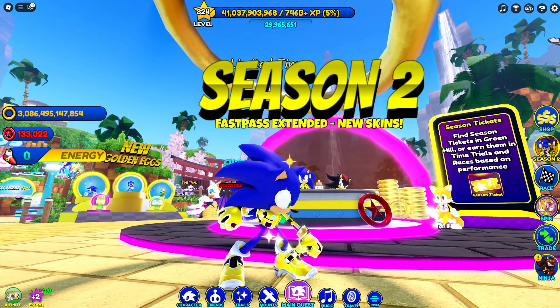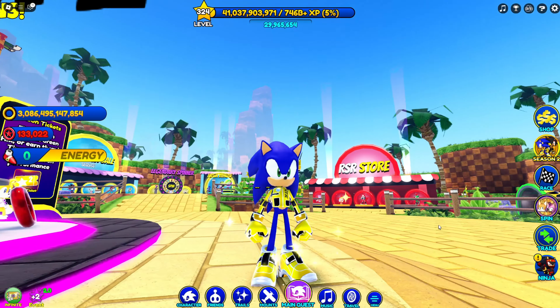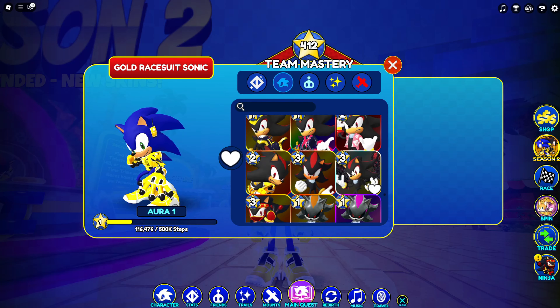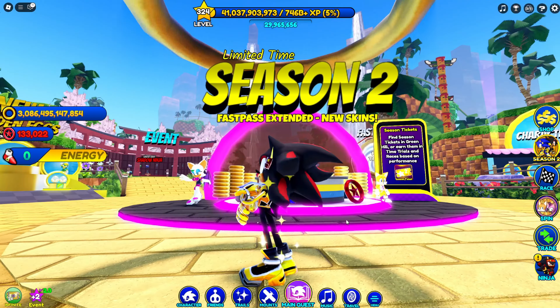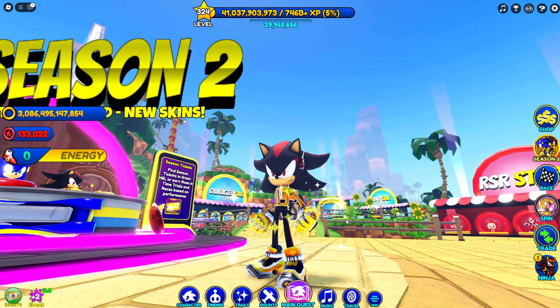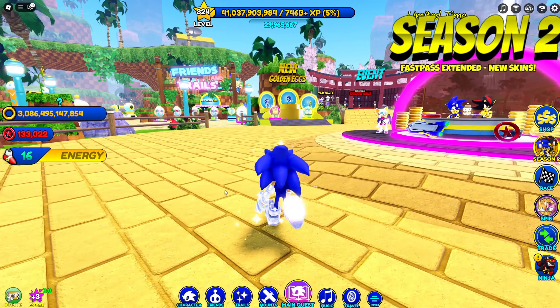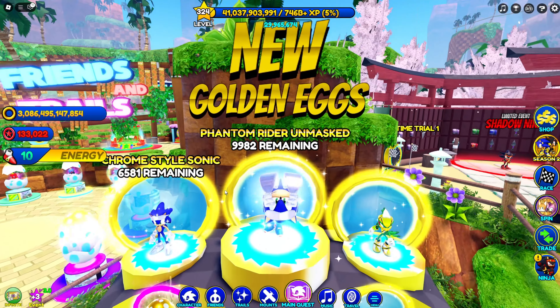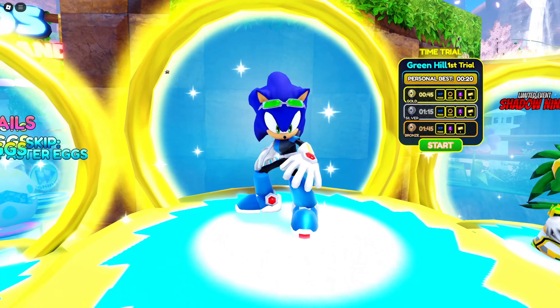Well, if you don't have those skins I can show you. Here's gold race suit Sonic — one of the best race suits in my opinion, it just looks so clean. I just don't use it because it has terrible stats. And then gold race suit Shadow — he actually has 100% stats but his magnet sucks. Both are very cool.